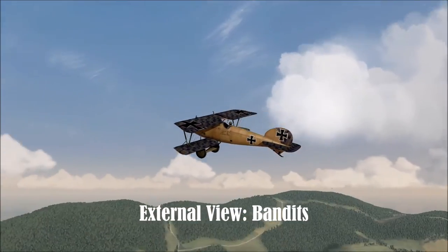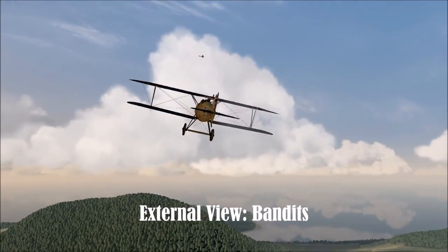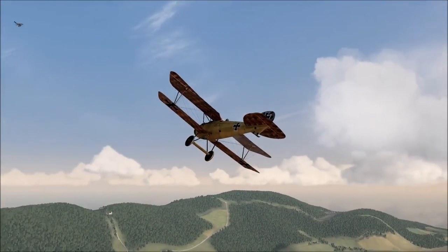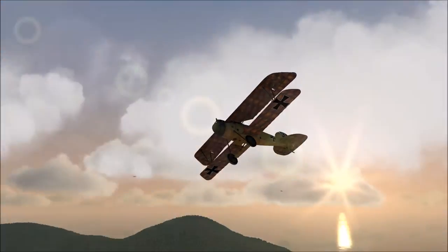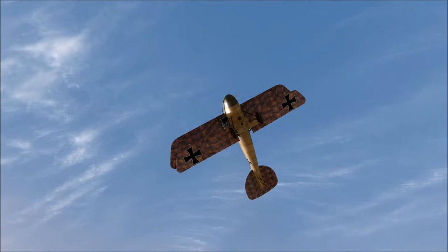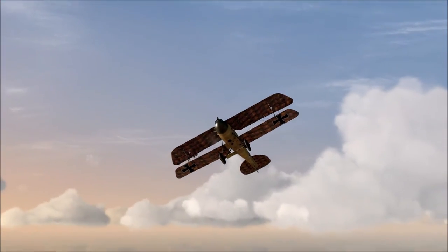So let's see that in the external view for both the bandits. Here is the first bandit that is going after me. I'm above him so in this case I'm using my altitude advantage, so he has to nose up to shoot at me. Whilst he's nosing up it means that he's going to be slower, which makes him again an easier target. So he's nosing up, trying to line up those shots on me, and Air Biscuit takes the advantage and dives on him, and because we're able to line up these shots quite easily Air Biscuit gets a lot of shots into the cockpit and is able to actually kill the pilot.